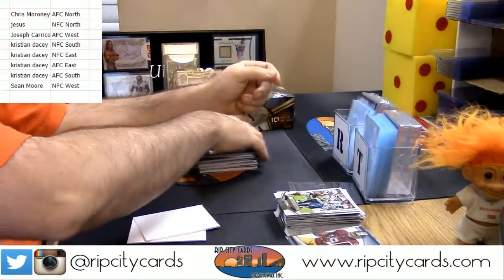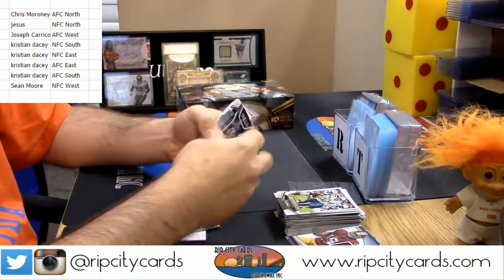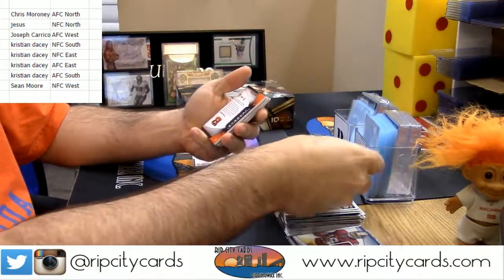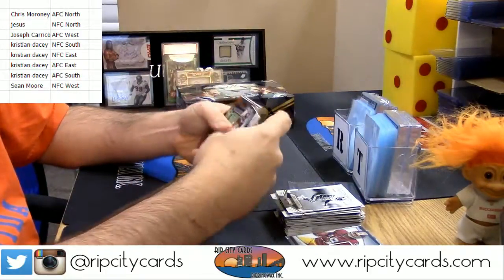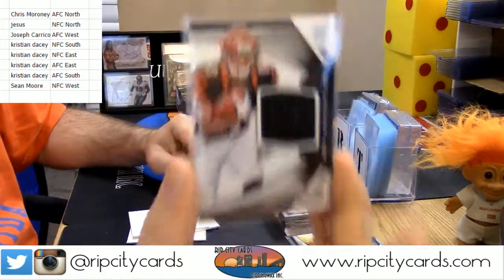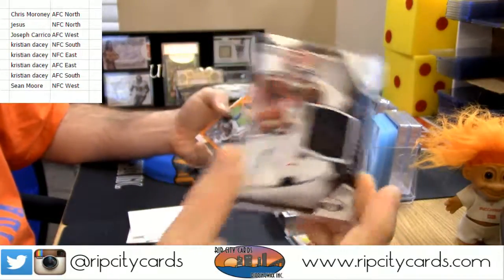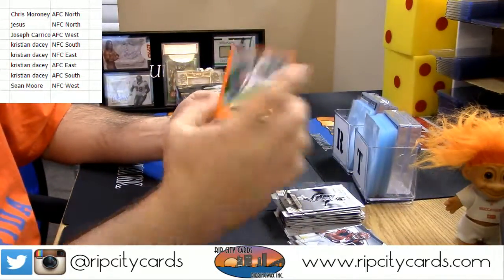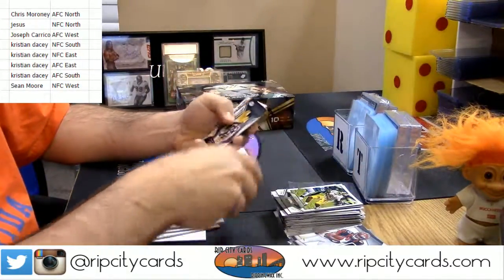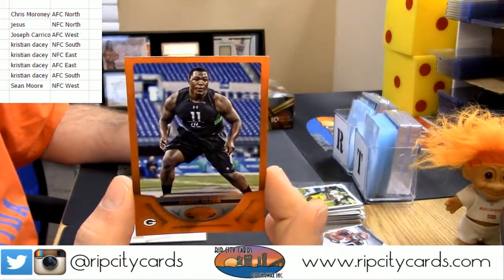Who is going to be this year's 2016 guaranteed auto? Who is the Max Williams of this year? Tyler Boyd for the Bengals, AFC North. Sammy Watkins, Bills to 225, AFC East. Number 93, Kenny Clark, Green Bay Packers to 225, NFC North.